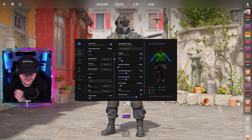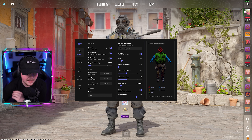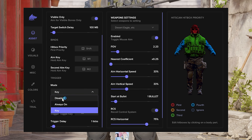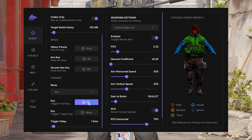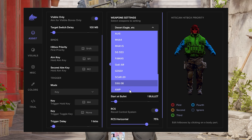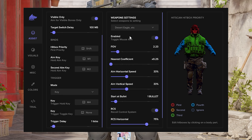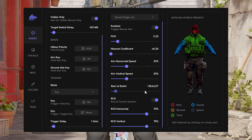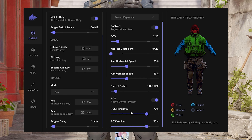Hopping right into the Security menu — at the top left we have General. For Aimbot we have: enable aim while shooting, visible only, target switch delay, aim box, hitbox priority, and the aim key. Your secondary aim key, trigger mode — disabled, always, and on — we have our trigger key for holding and a toggle key, and your trigger delay which goes by ticks. We have weapon settings here so you can enable each one and add settings, for example toggle mouse aim, FOV, nearest coefficient, aim horizontal speed and vertical speed, start-at-bullet RCS, and recoil control horizontal and vertical.